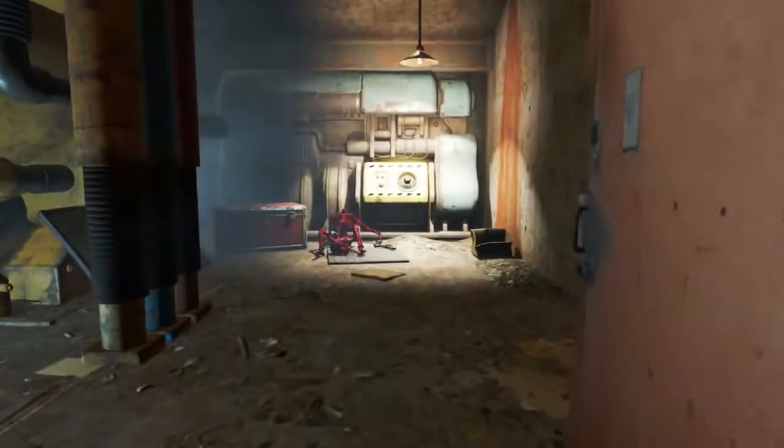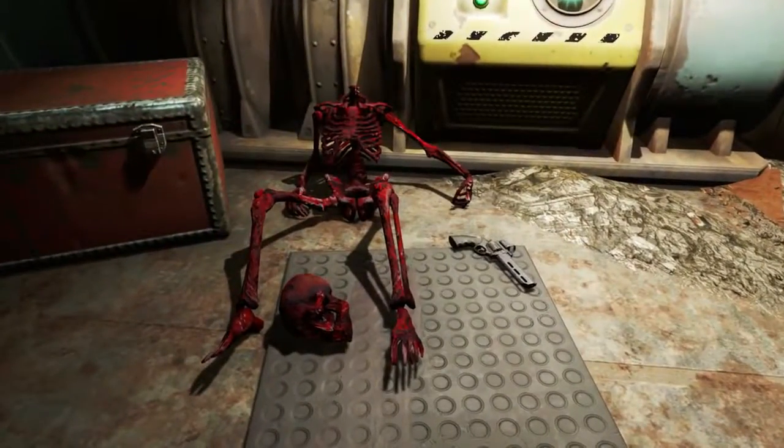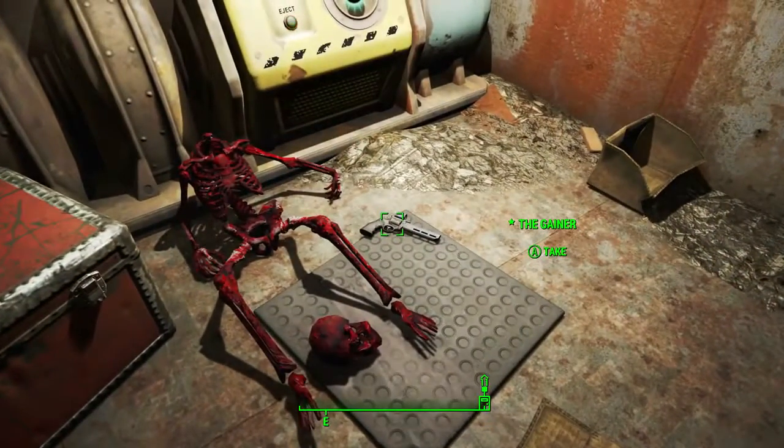We need to walk through the door into the next room and we will find someone who got a serious haircut. And looky looky — what's on the ground next to this skeleton? A rather gorgeous looking .44 Magnum, which is none other than The Gainer.